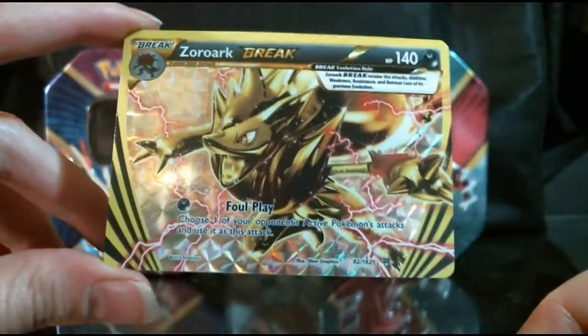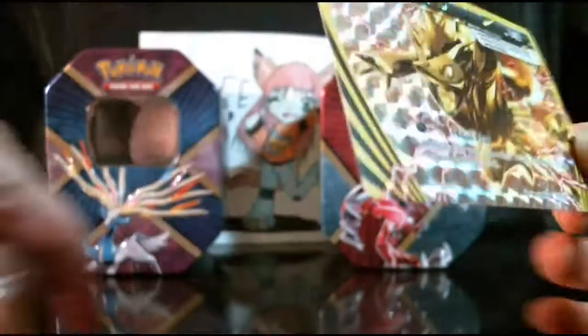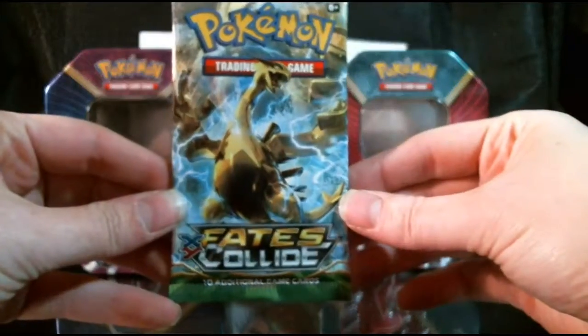So there we go, we pulled an Ultra Rare — a nice pretty Zoroark Break. Let me get this in a sleeve before I do anything else. Alright, let's set this to the side and move on to the Fates Collide packs.